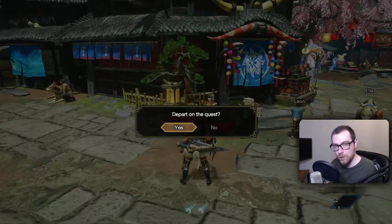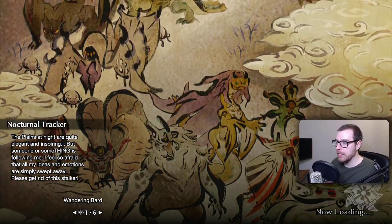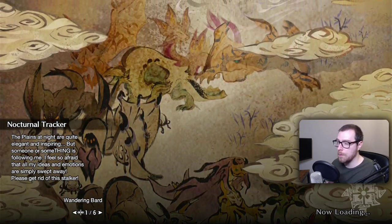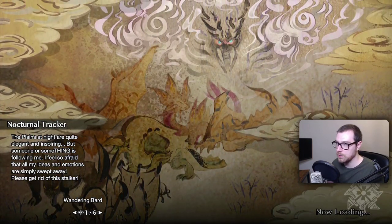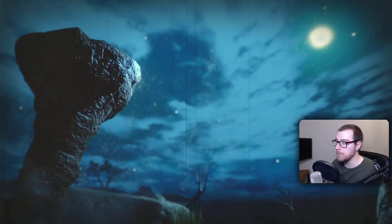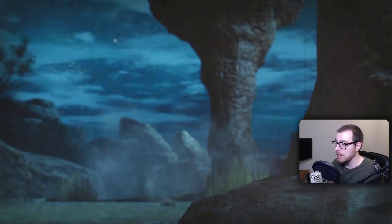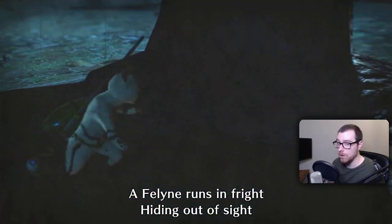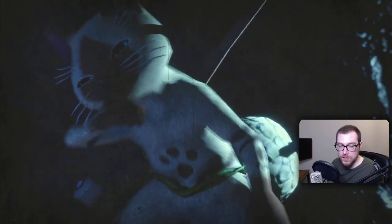Without further ado, let's fight this Anjanath. I should be all right with the Anjanath because I've got the armor for it — it has Slugger as a skill, which for a hammer is not too bad, and it also had Attack Up which you can't really blame me for going for.